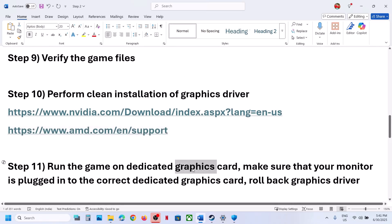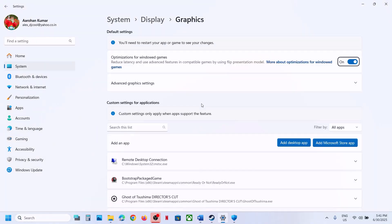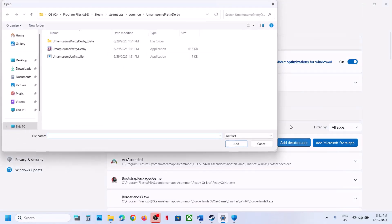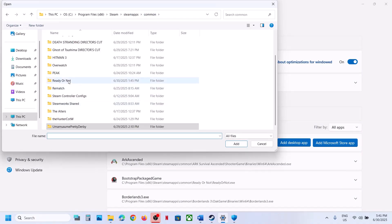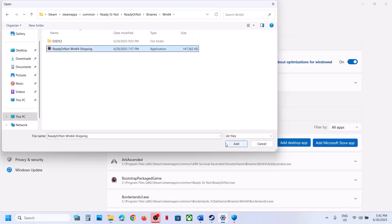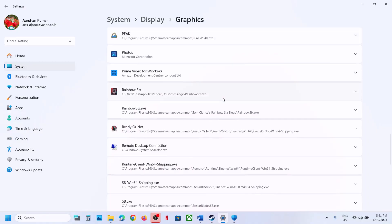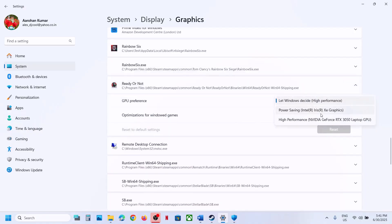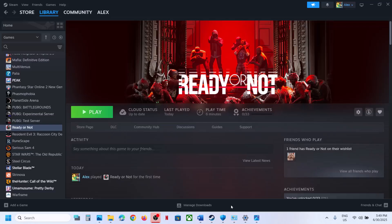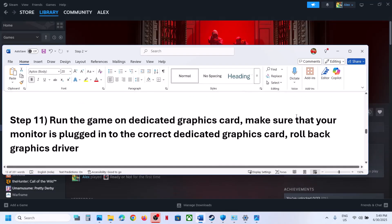The next step is to run the game on the dedicated graphics card. Type Graphics Settings in the Windows search box, click Add Desktop App, open the game folder, select the exe file, and click Open. Once the game is added, find it in the list, click on it, select High Performance, and launch the game.